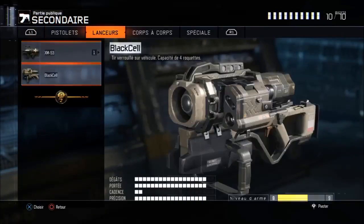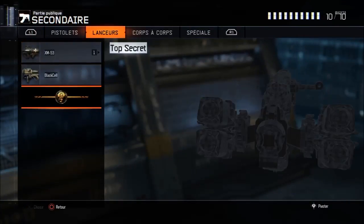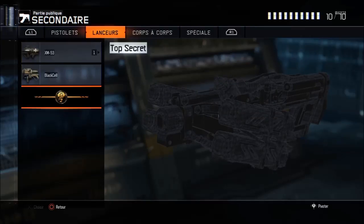La deuxième arme, c'est tout simplement une première sur Call of Duty Black Ops 3 : un Bazooka. Je sais pas pourquoi ils ont mis ça, je sais pas c'est quoi ses capacités, mais on verra ça dans les jours à venir.